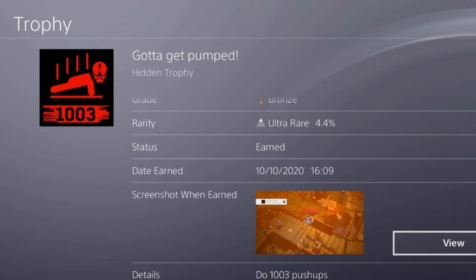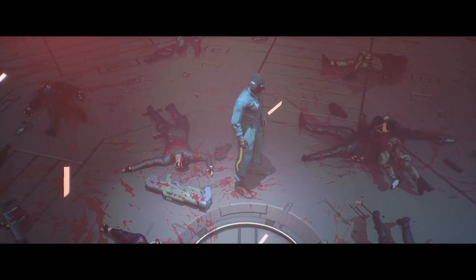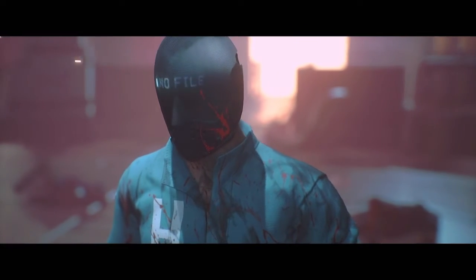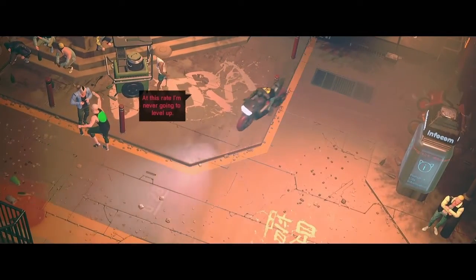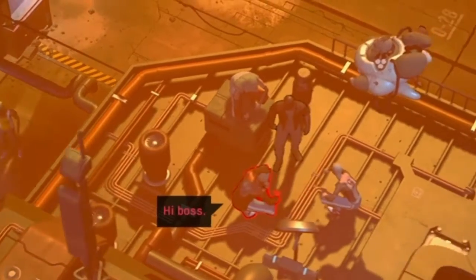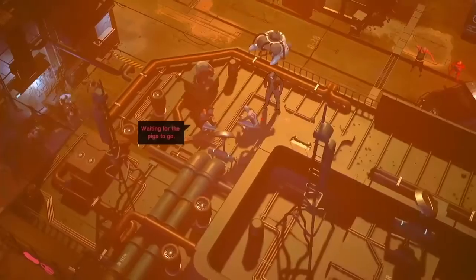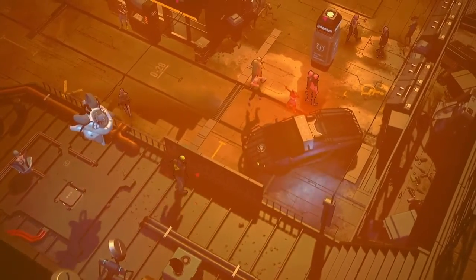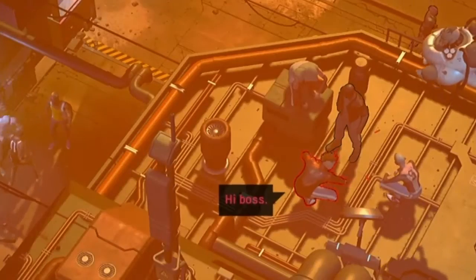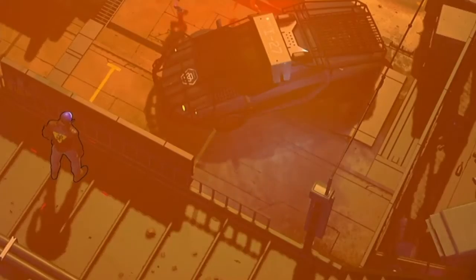The 'Gotta Get Pumped' trophy requires you to do 1003 push-ups in-game, and after completing the game twice I wasn't even aware that this was a move you could actually do. So after looking in the options menu for the controls I discovered how to do the move, and I decided to boot up the city hub world area as it was probably the safest area in the game — no enemies to come and kill me. Eventually after wandering around I found a cool spot on the rooftops with a gang I'd befriended, and I decided to do the trophy there.